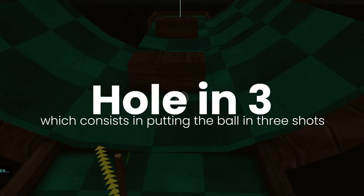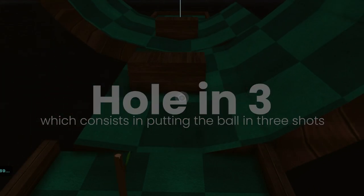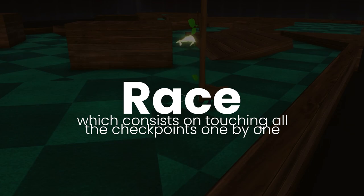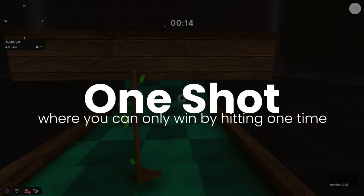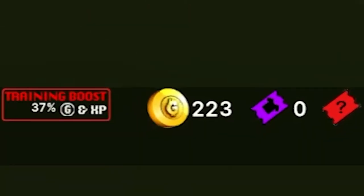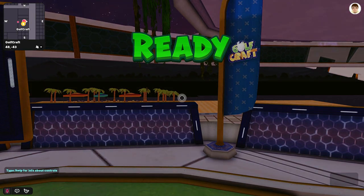In training mode there are four different game modes: Hole in Three, which consists of putting the ball in three shots; the Voxstar mode, where you need to hit all the creatures; Rays, which consists of touching all the checkpoints one by one; and One Shot, where you can win by hitting only one time. We can repeat this process as many times as we want.